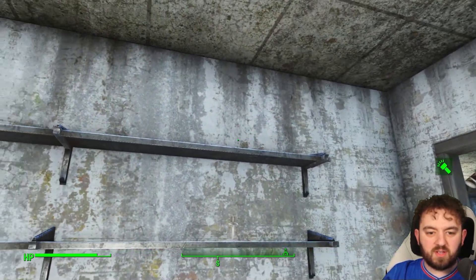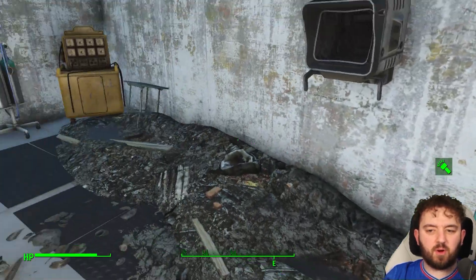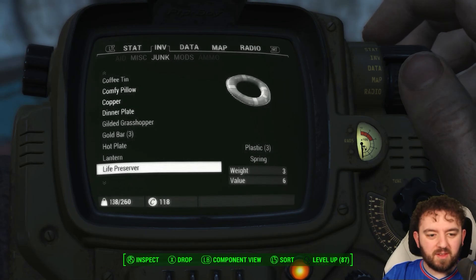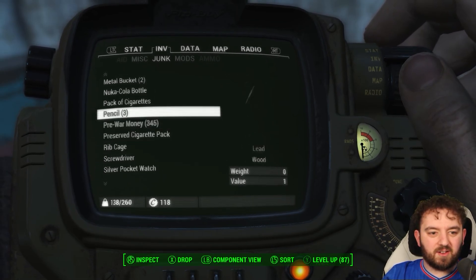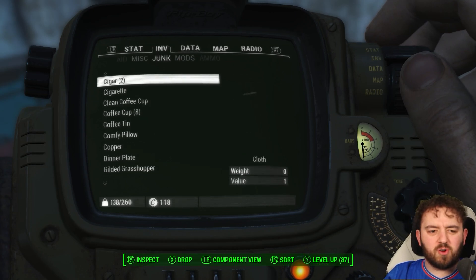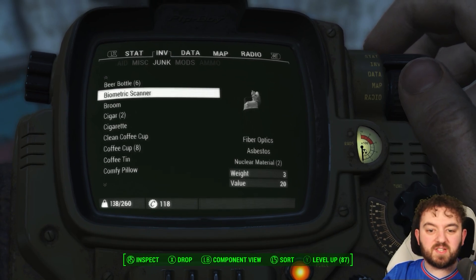Vaga bottles, wonder glue. There's actually quite a lot of supplies that you can use. A biometric scanner — what on earth do you break into? I've noticed I've had an intensity in my curiosity as to what junk breaks down to before I start some of my playthroughs. Asbestos, fibre optics, and nuclear material.